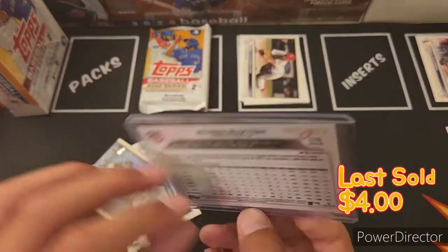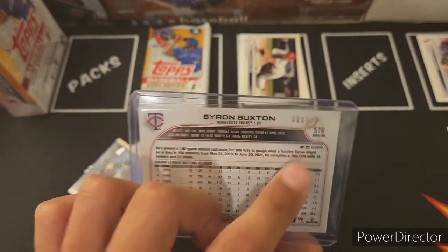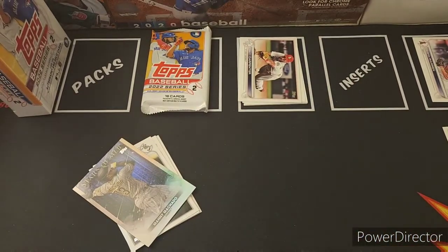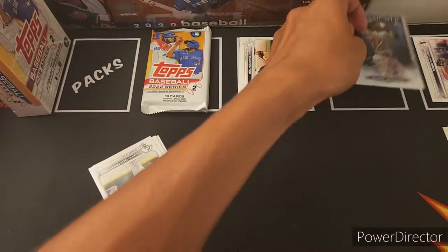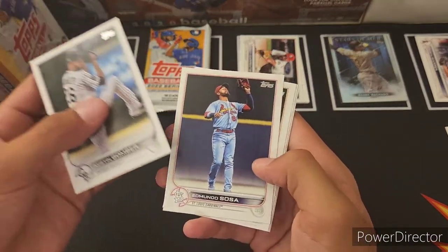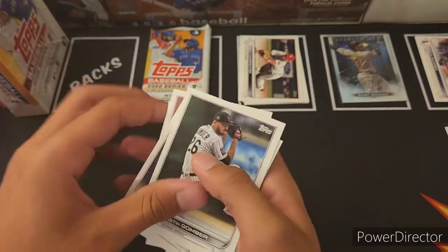A Byron Buxton gold, numbered 1007 out of 2022 — nice gold. And then we have a Manny Machado Stars of MLB. Stay tuned because I'm going to show the recap of the complete set of Series 1: Austin Gomber, Armando Sosa, Lance McCullers, Dane Dunning, and Jesus Aguilar.